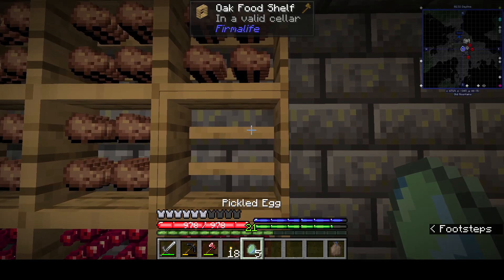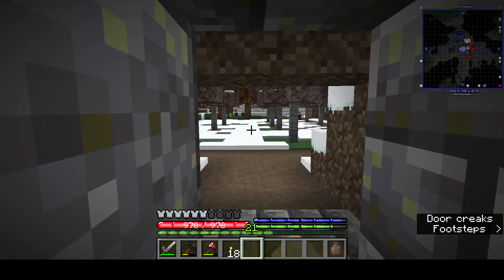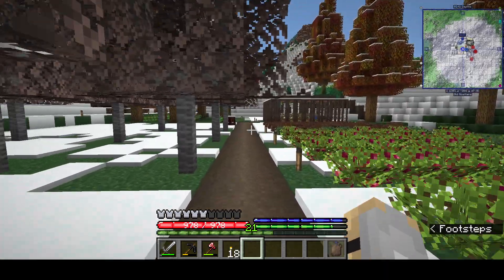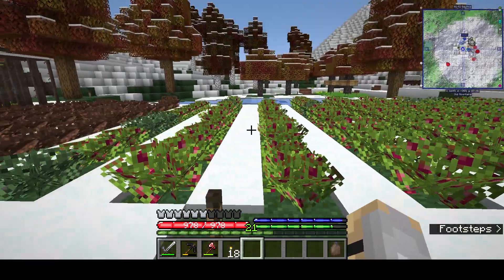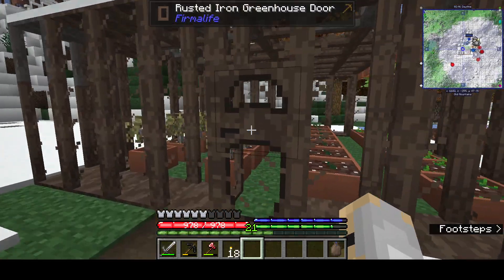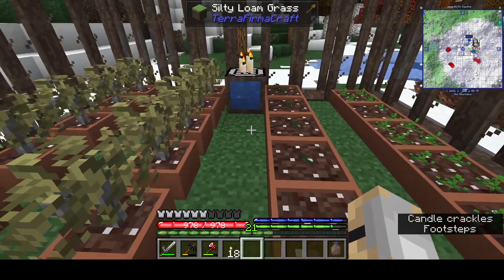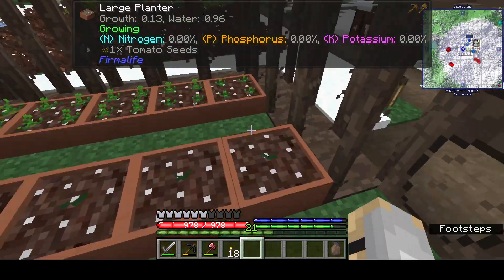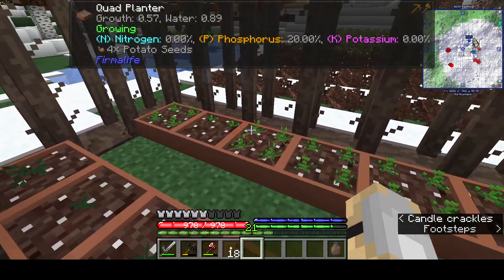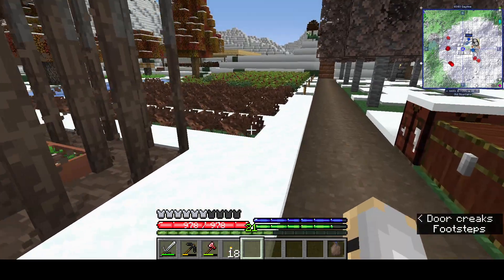Over here we've got some cranberries, some potatoes, and some pickled eggs, which are pretty cool — just right-click to put them on there, shift right-click to get them off, and store food in there. Got a bunch of cranberries still. The greenhouse has tons of olives planted; I've got tomatoes here, and then I extended it all the way — those are all potatoes, and they'll grow throughout the winter.